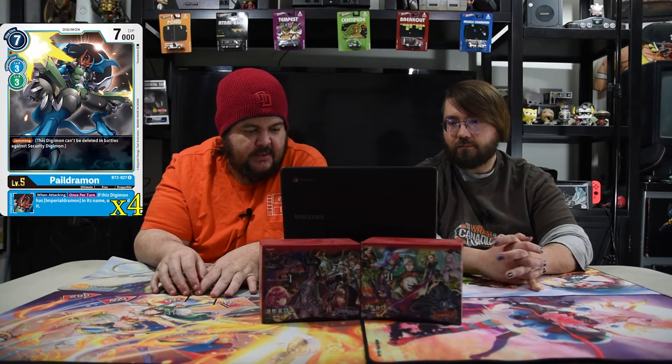Paildramon is one of the main stays of the deck. He has a seven cost for 7000 DP, digivolves off of green or blue for three. He's got jamming, and his inherited effect is: when attacking, once per turn, if this Digimon has Imperial Dramon in its name, unsuspend. So whenever you attack with him and Imperial Dramon is in your stack, you untap for free one time.